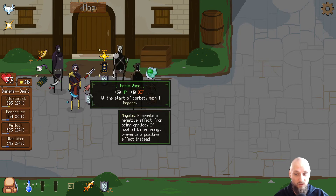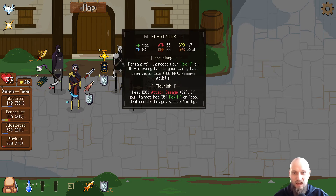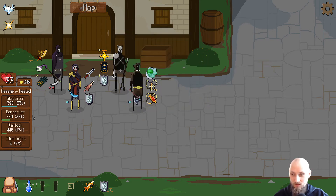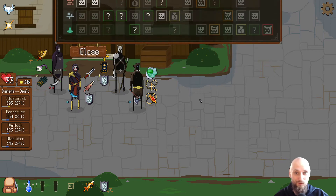Let's take a look at the damage — Illusionist is actually doing more damage now, but it's very even. Gladiator is taking more damage of course in this fight. Healed — gladiator actually healed the most again. Berserker — yeah, okay. I'm confused but whatever, and we're gonna go for one more event.